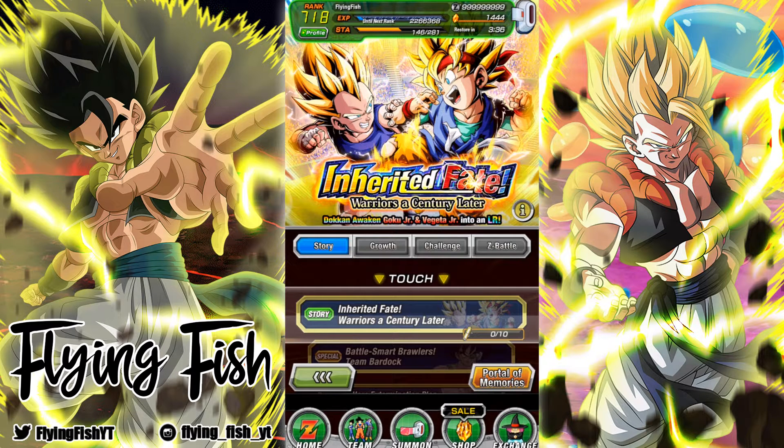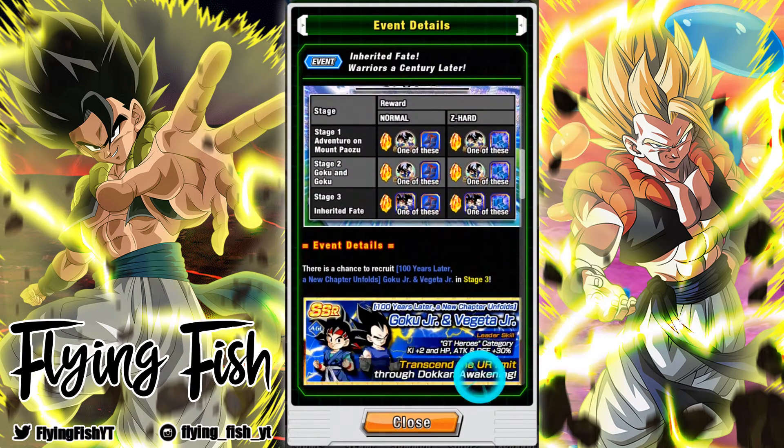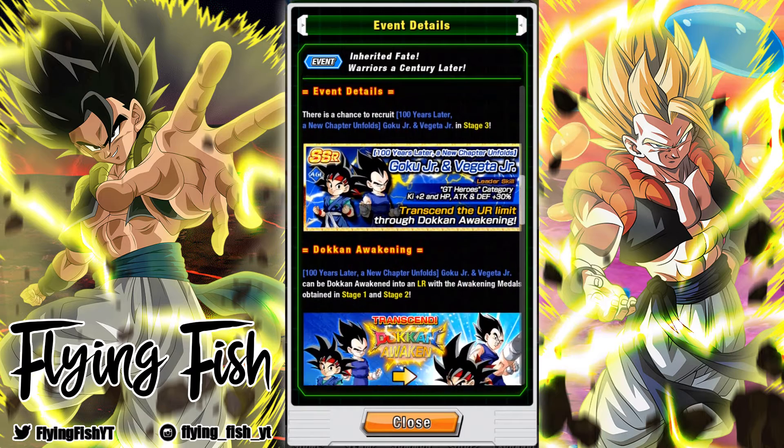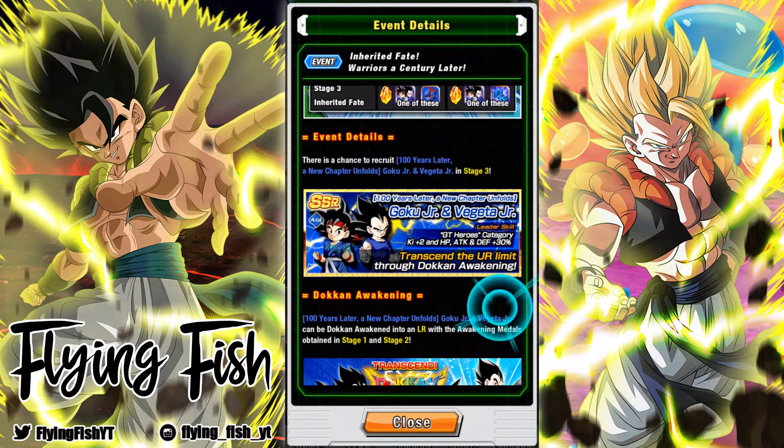Hi guys, Flying Fish here, and welcome back to some more Dokkan Battle. Welcome back, we're doing some more Dokkan Battle. In here we have something really interesting. This is the new story event to acquire the LR Goku Jr. and Vegeta Jr. And it's kind of interesting because these guys were released on JP not too long ago.